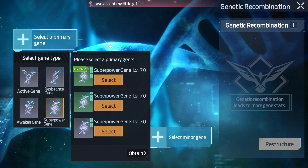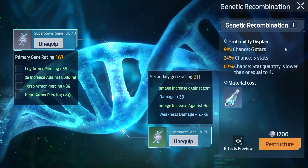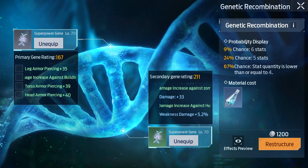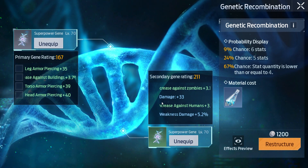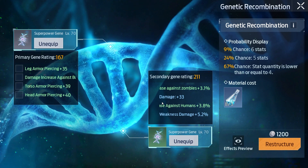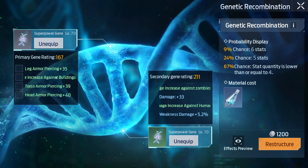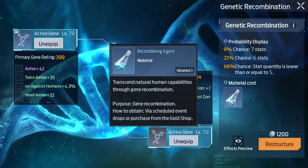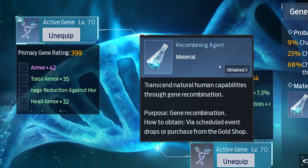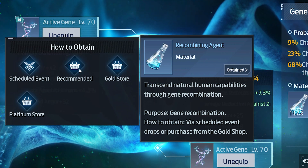The number of stats after recombination is determined by the amount of stats on the primary and secondary genes. You have a higher chance of getting better genes when the secondary gene has a higher rarity than the primary gene, though this can be really risky. To start recombining you're going to need recombining agents, which can be obtained during events or purchased in the store for 600 gold each.